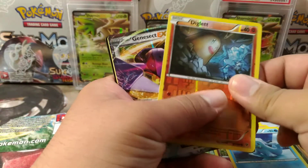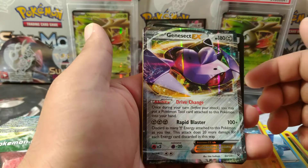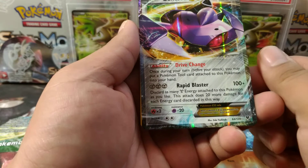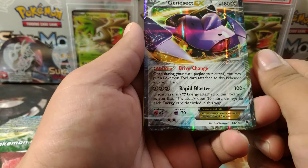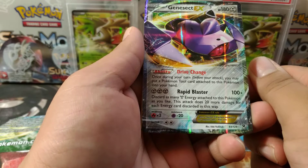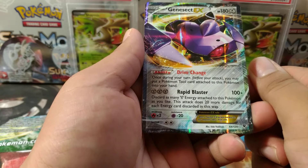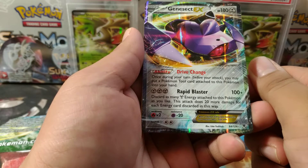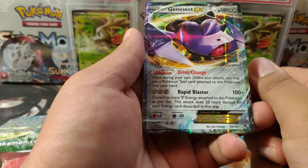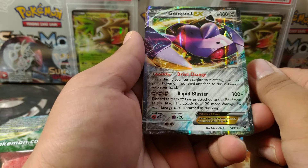There's something back there — it's a Gensect EX. Wow, got some last-pack luck there. I don't even know if it's playable but it probably is. Once during your turn before you attack, you may put a Pokémon tool attached to this Pokémon into your hand. Rapid Blaster: discard as many Steel Energy attached to this Pokémon as you like; the attack does 20 more damage for each energy discarded this way. It's an okay attack I guess.